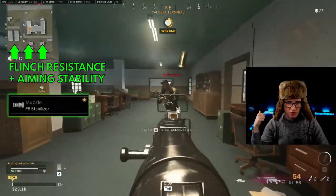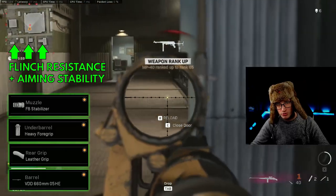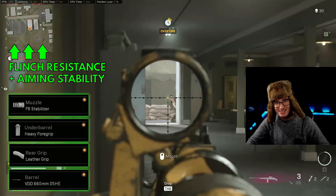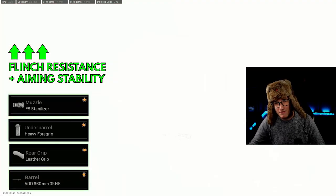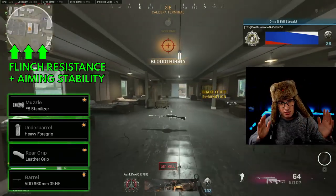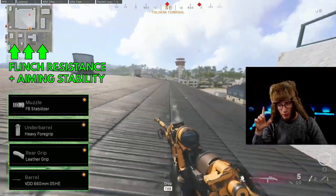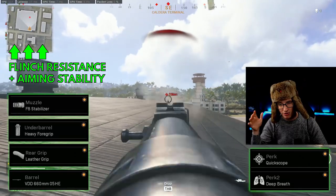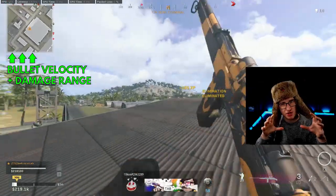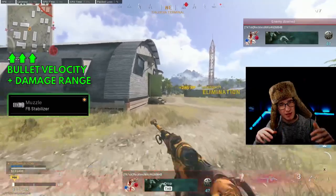To maximize flinch resistance and aiming stability I'm using the FA stabilizer, heavy foregrip, and leather grip. The 660 barrel is very important — don't use any other barrel. With this barrel equipped, even if enemies are shooting you in the face, you'll still land your shot. The barrel has no downsides regarding bullet velocity, damage range, or kill zone. Because I'm using the 3.5x scope, I also use Deep Breath and Quickscope to improve accuracy and aiming stability right when I ADS.